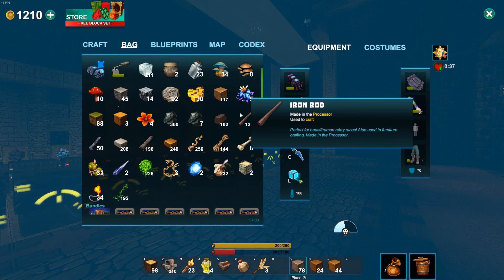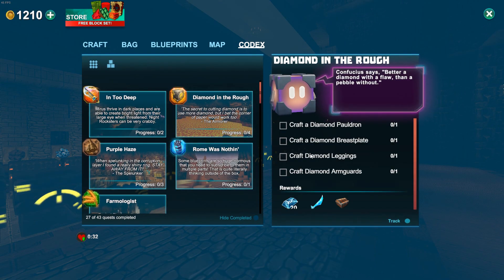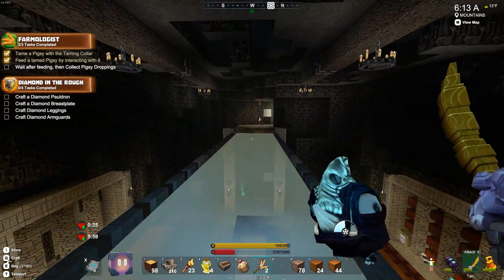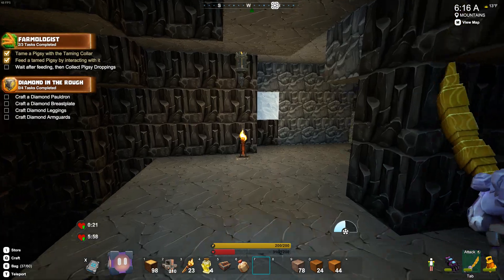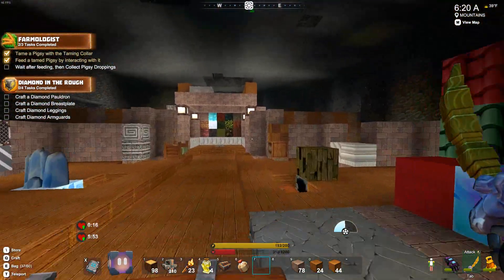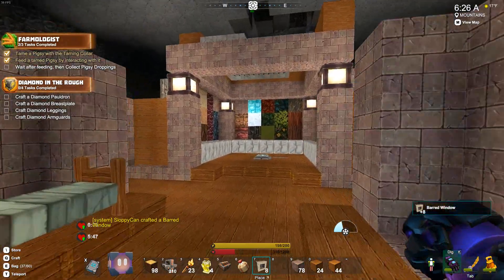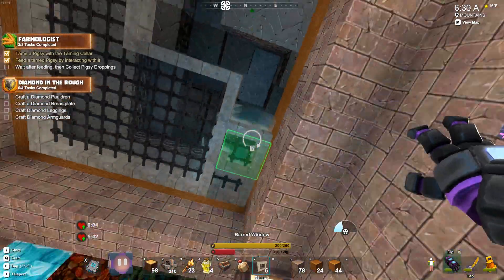A few things — these barred windows are crazy expensive. They take four iron rods for just two of them. I know some people say, oh, you have so much iron, but that's pretty pricey. Also, they look good. I'm using these wood floors as a little bit of a wood texture up there, which I thought would be nice to bring in somehow.